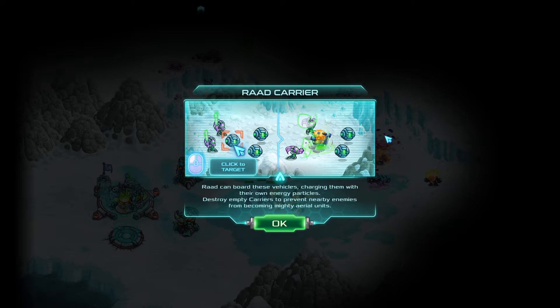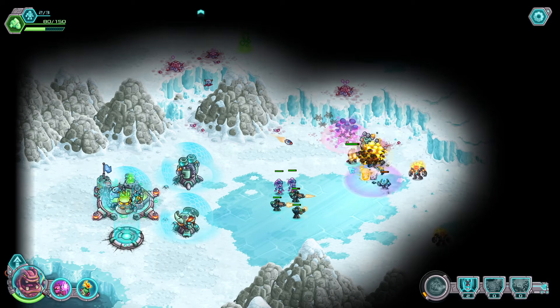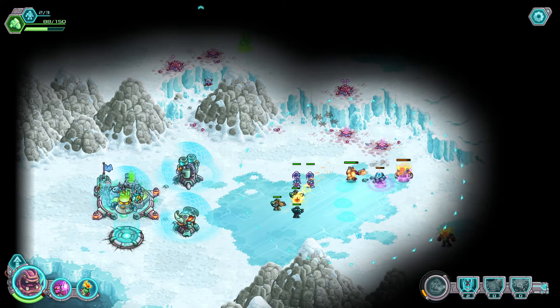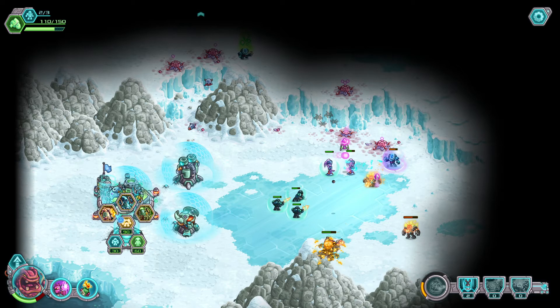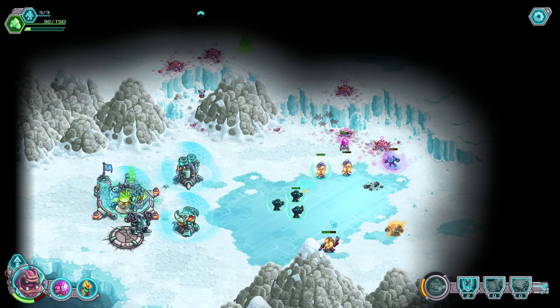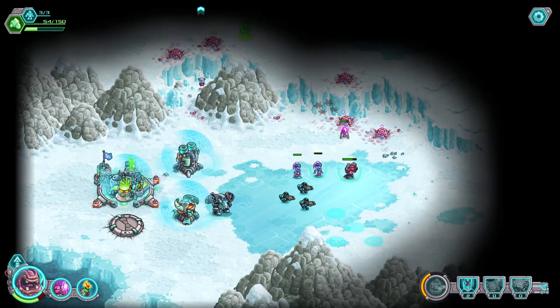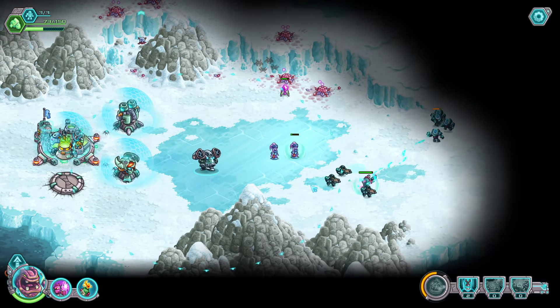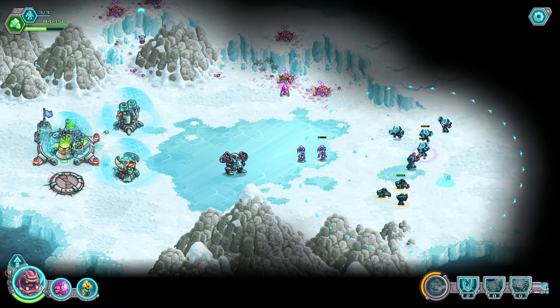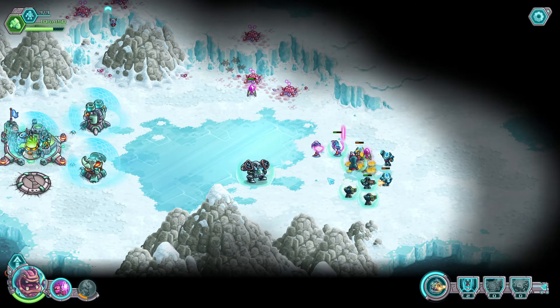Rad Carrier — RADs can board these vehicles, charging them with their own energy particles. Destroy empty carriers to prevent nearby enemies from becoming mighty aerial units. Oh hell yeah, I love how he runs — runs and shoots! We don't have the ability that gives him more damage yet; we need to level him up. More damage whenever he moves. He looks awesome when he's running and shooting.